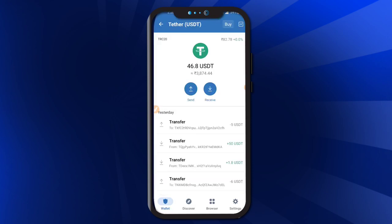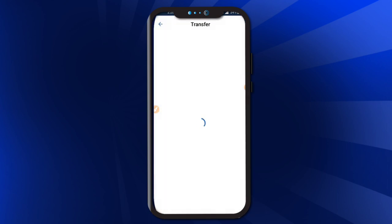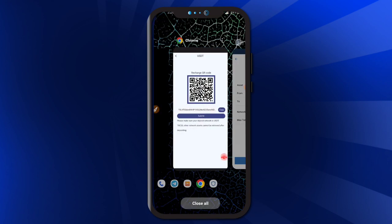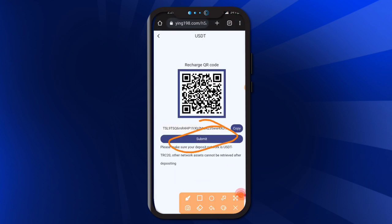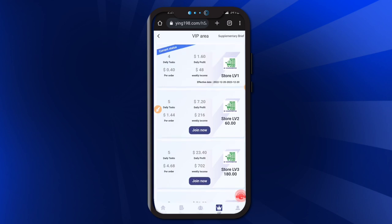The minimum recharge amount is 10 USD. Click here to paste, then type 10 USD. After your recharge is successfully completed, click the confirm button, then click submit. Please make sure the deposit network is USDT TRC-20; other networks cannot be accepted. After registration you get 20 USD recharge and are automatically upgraded to VIP level one.